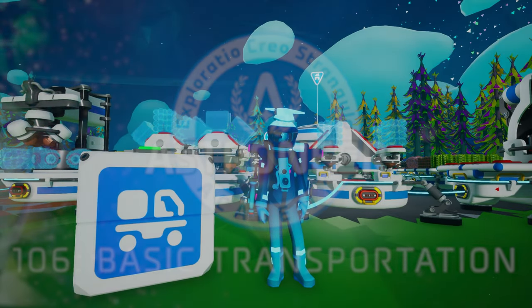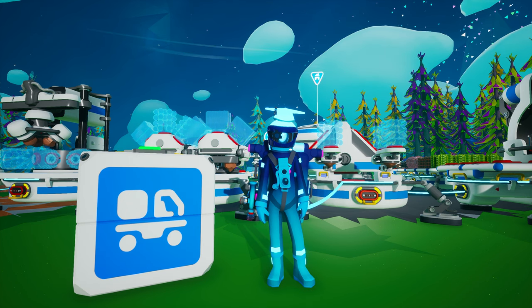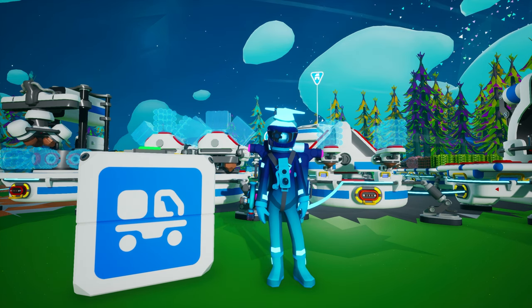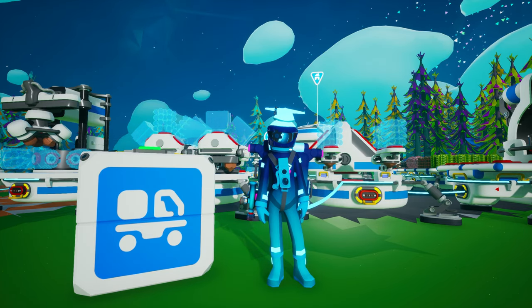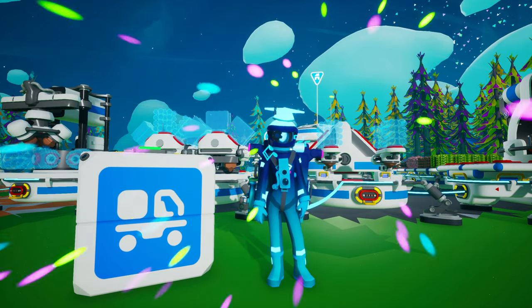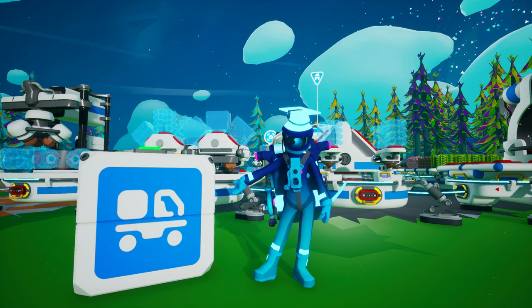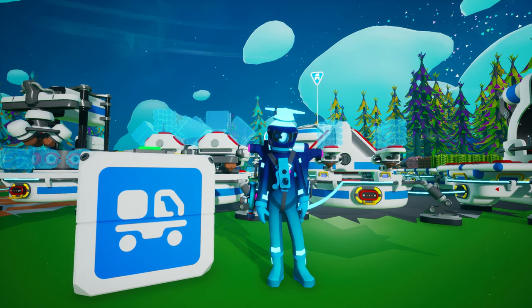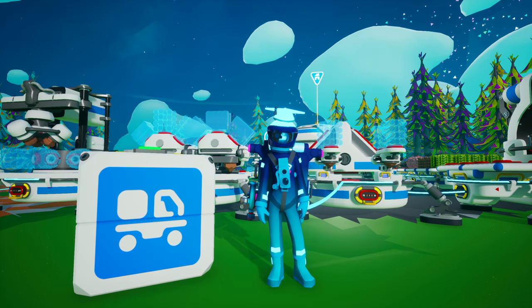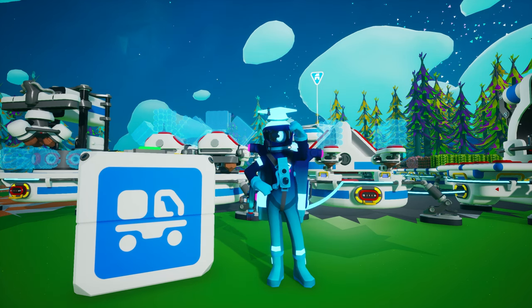Hello, Recruit, and welcome to Astroneer Academy 106 – Basic Transportation. For a minute there, it looked like we would never finish with research and printers, but here we are. In today's course, we are going to investigate the features of some of the more basic land vehicles. In next week's Astroneer Academy, you'll be introduced to the compass and how to use it to navigate, along with augments and other items that could be used with the vehicles we will introduce today. Let's get started.